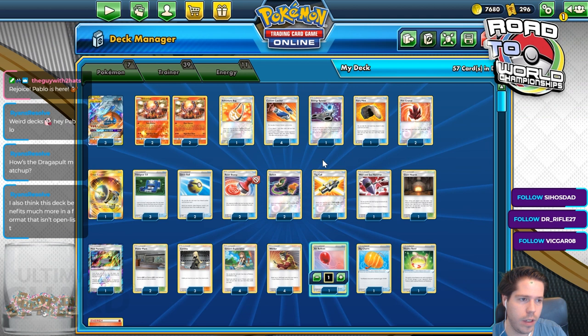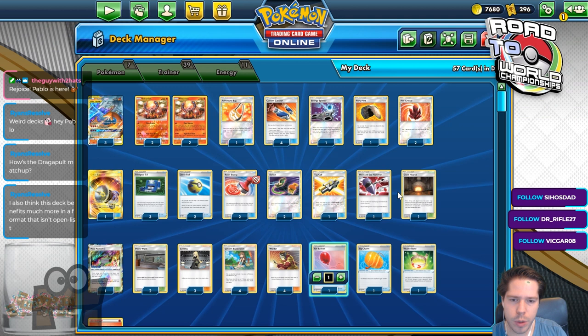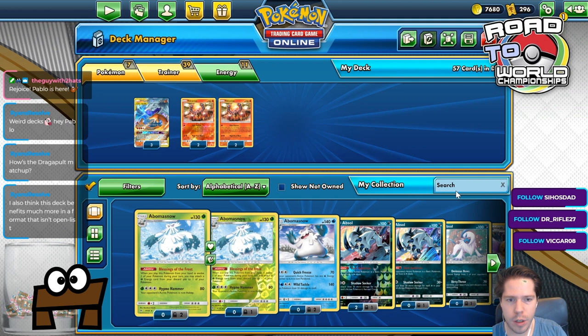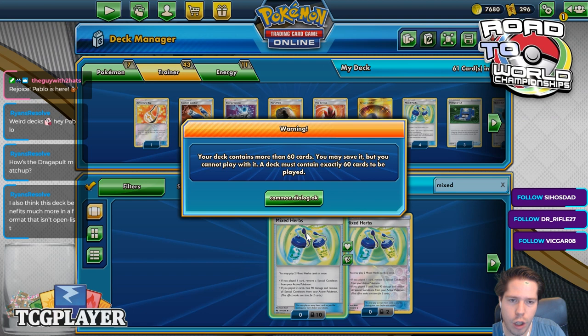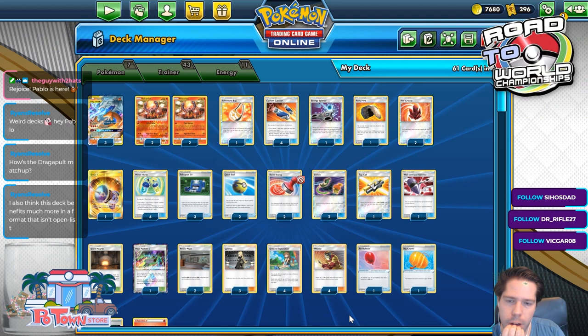The Air Balloon is good. This tech benefits much more in a format that isn't open list — yeah, I would agree with that. I'm torn between the Giant Heart, the Air Balloon, or the third Cynthia — yeah, for the fourth Mixed Herbs. I have 10 locked somehow. The Pokégears also seem pretty random. I'm feeling like taking out all Cynthia's and then adding in the fourth Pokégear. And that seems solid.